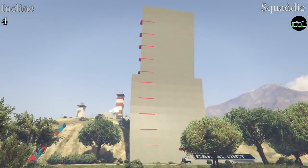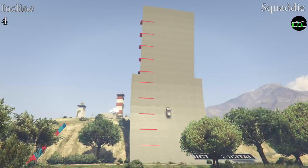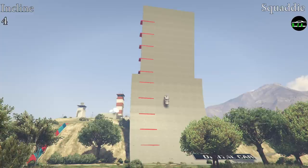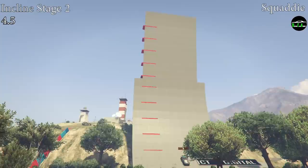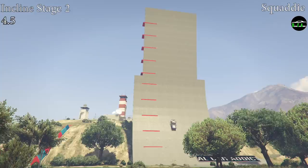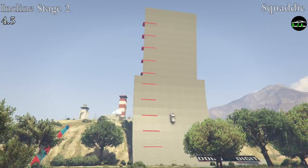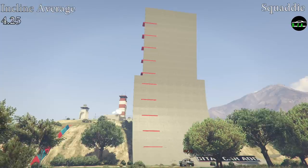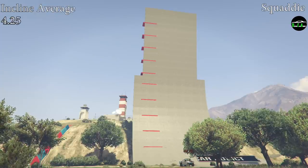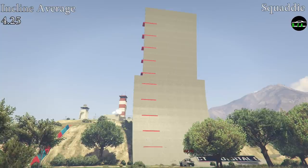Starting off with the incline test from a flat surface, the Squatty is pretty average in terms of power and torque. It makes it past red block number 4 which gives it a 4 out of 10. In stage 2 of this test, where I started at an angled position, it just barely gets a 4.5 out of 10, which again is pretty average. If we take both those scores, we get an average of 4.25 for the incline test. It just seems to lack the power and the torque to make it up to the higher blocks.